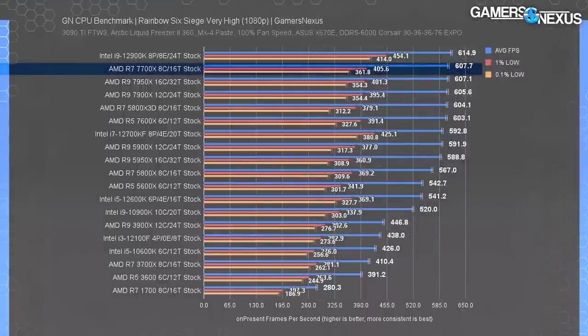Next is Rainbow Six Siege, where the 7700X averaged a mere 607.7 FPS. Not 607.8, which is ideal, of course. And definitely not 607.6, which would suck. It's just 607.7.